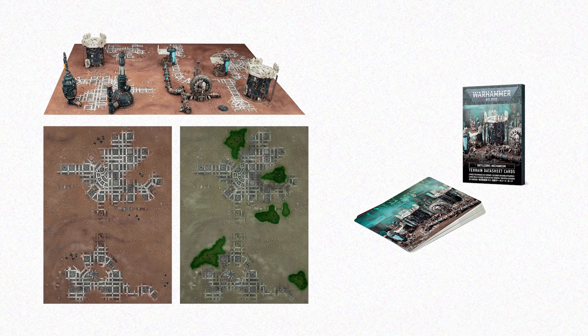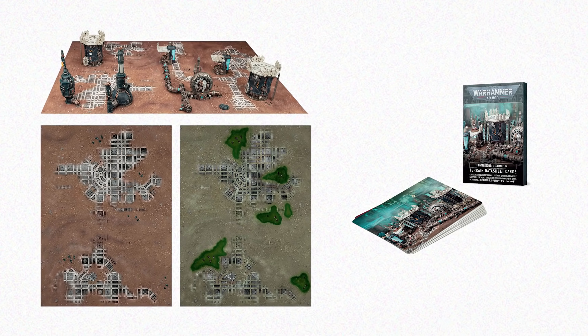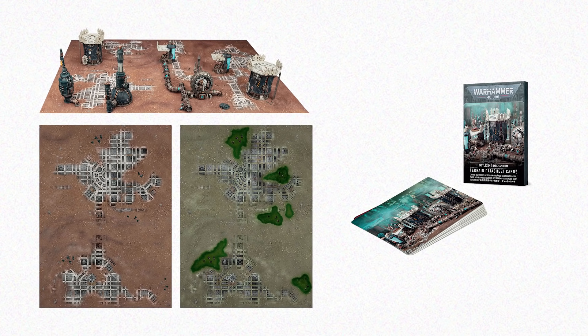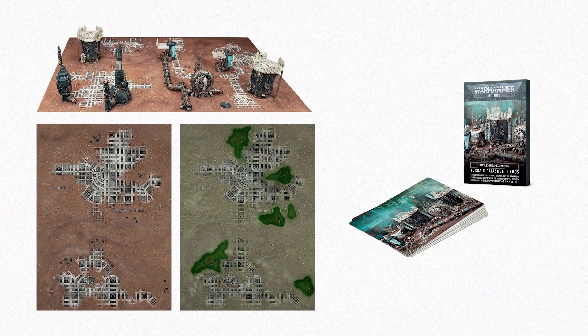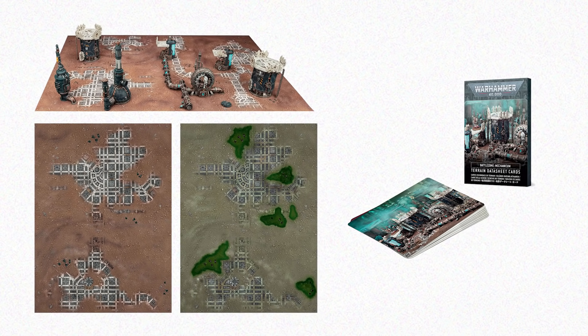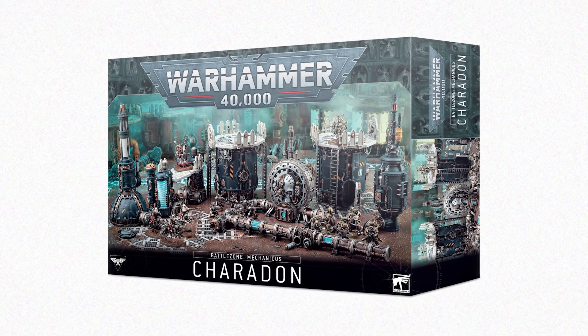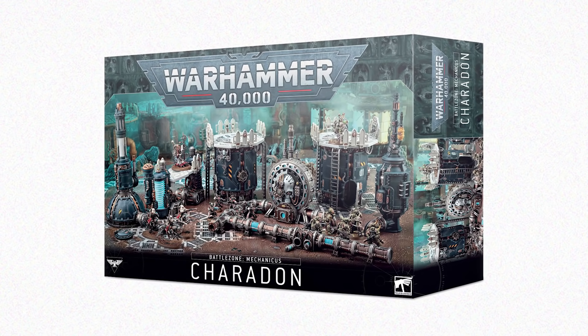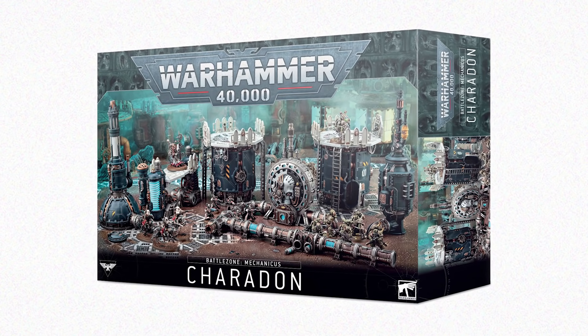All your incredible armies need incredible battlefields to fight on, and now you can take your battles to the industrial wastelands of Metallica or any of the forge worlds of the Adeptus Mechanicus with this bespoke range of terrain, game boards and data sheets. First up is the Battlezone Mechanicus Charrodon, which provides you with two double-sided fold-out game boards and 13 pieces of incredible accompanying terrain.